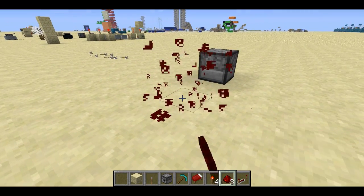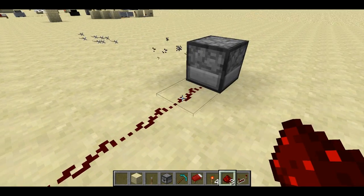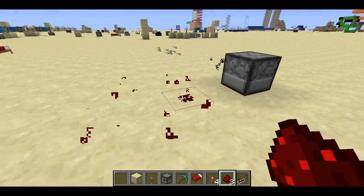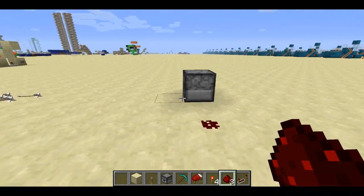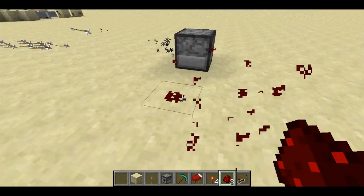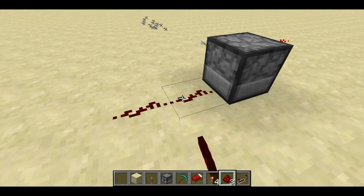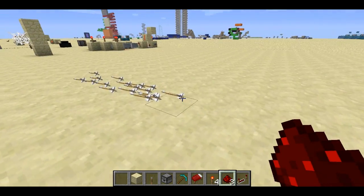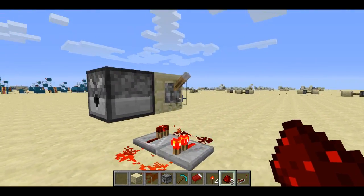Even though it's not even attached, it's causing the dispenser to shoot an arrow. So what's going on is essentially that any time the dispenser gets a redstone update, it's firing because it's powered. There are a variety of situations in which you can get a redstone update, but having redstone change configuration, or get placed or removed nearby, will cause it. I think it's a bug, but in the meantime it allows for this super cool auto turret design right here.